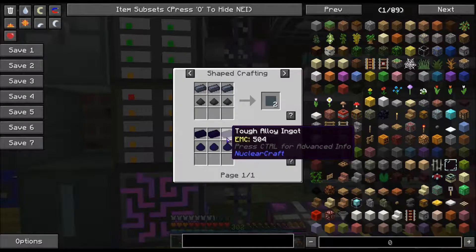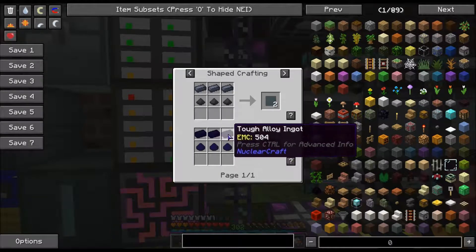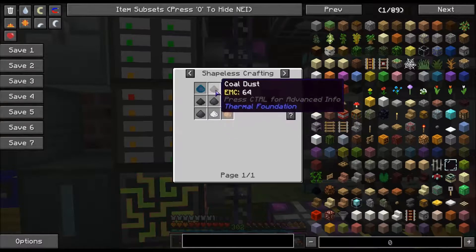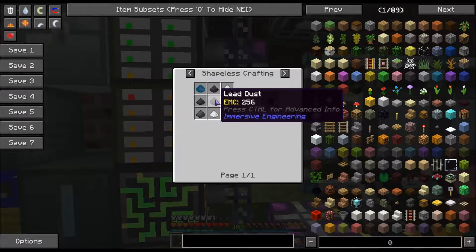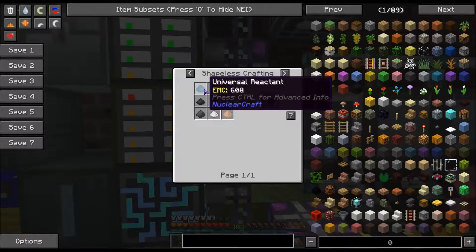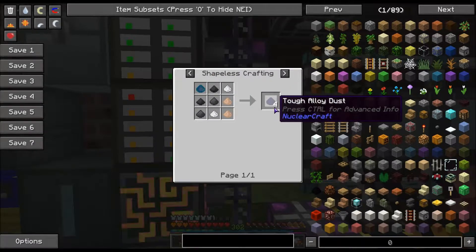The recipe: you can make the dust and smelt it into the ingots. It takes two coal dust, two lead dust, two silver dust, two iron dust, and a universal reactant in order to get four tough alloy dust.